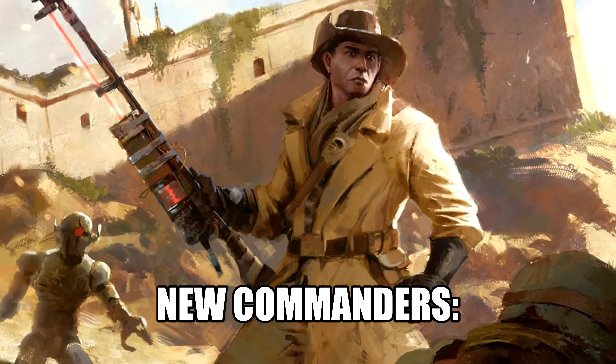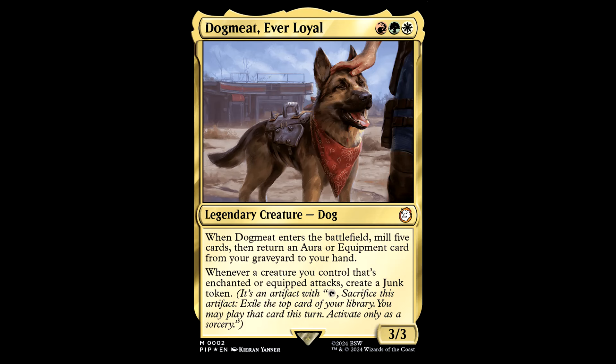Let's start off with the face commanders — we got a couple bangers for you today. Dogmeat, Ever Loyal: red, green, and white for a legendary creature Dog, it's a 3/3. When this guy enters the battlefield, mill five cards, then return an aura or equipment card from your graveyard to your hand. Whenever a creature you control that's enchanted or equipped attacks, create a junk token.